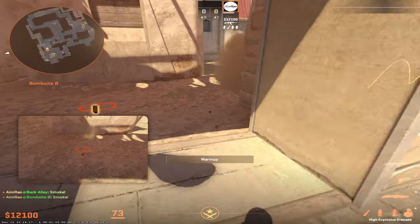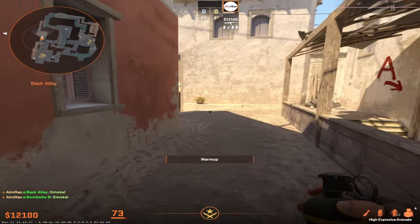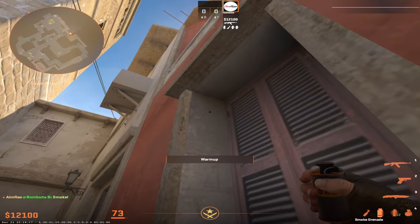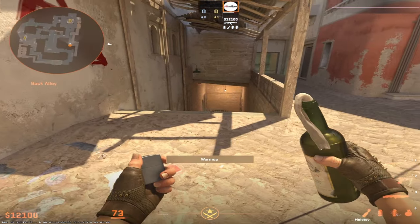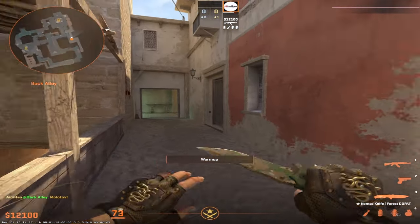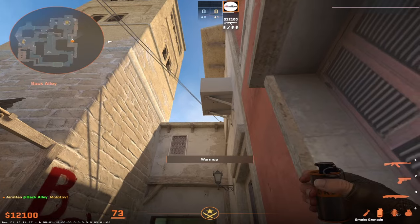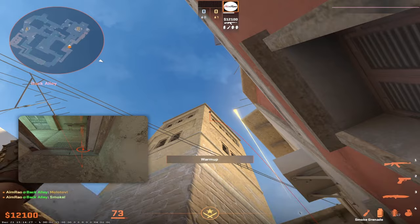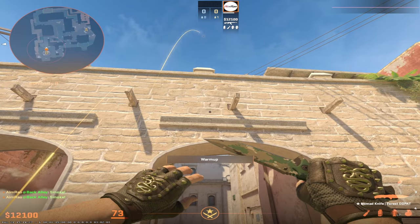With get right and the left smoke, short is completely smoked and they cannot peek. If you want to do both left and right smoke from the same spot, you'll need to either ask a teammate to watch underpass or molly it first, otherwise an underpass push will kill you. Do the get right smoke, then from the same position aim at the corner and do a jump throw to smoke both left and right.